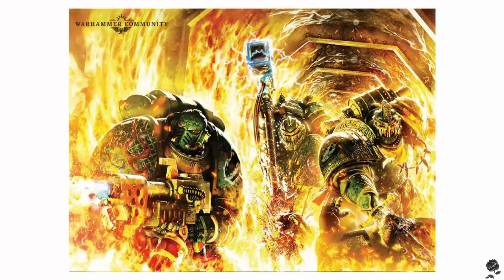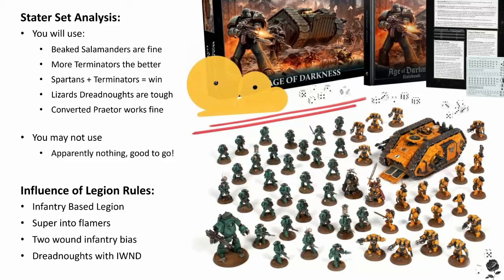Salamanders are a really interesting army that have a few competing opportunities, making them a bit of a challenge to build while still seeing success on the table. You at once want to unleash the dragon-themed flame on your enemies, but delivering that short-ranged firepower can be a bit tricky when selecting the most flame-filled Right of War. The box set is absolutely suitable for a Salamanders army, though it really depends on how you feel about Mark VI armor. Personally, I think Mark III and Mark IV armor types suit the Salamanders a bit better, but it comes down to personal preference. Tactical squads, tactical support squads, and heavy support squads are all going to have a place in the Salamanders army.